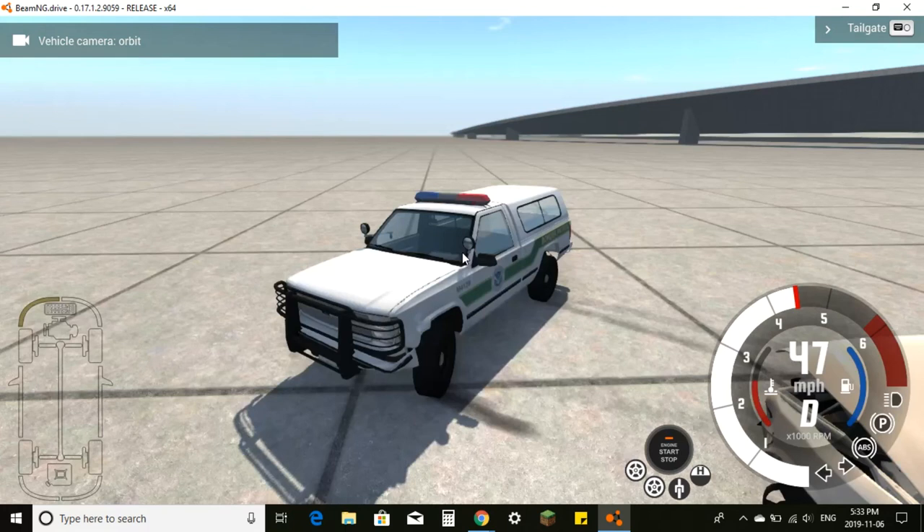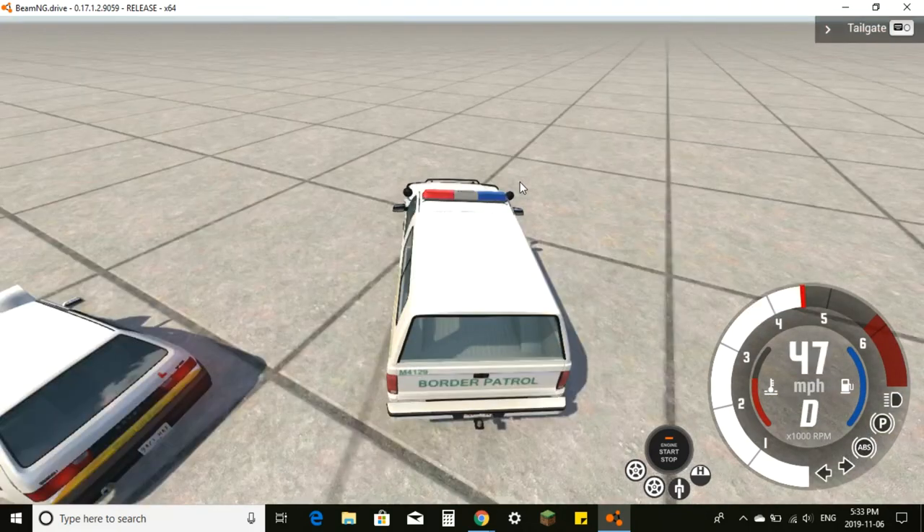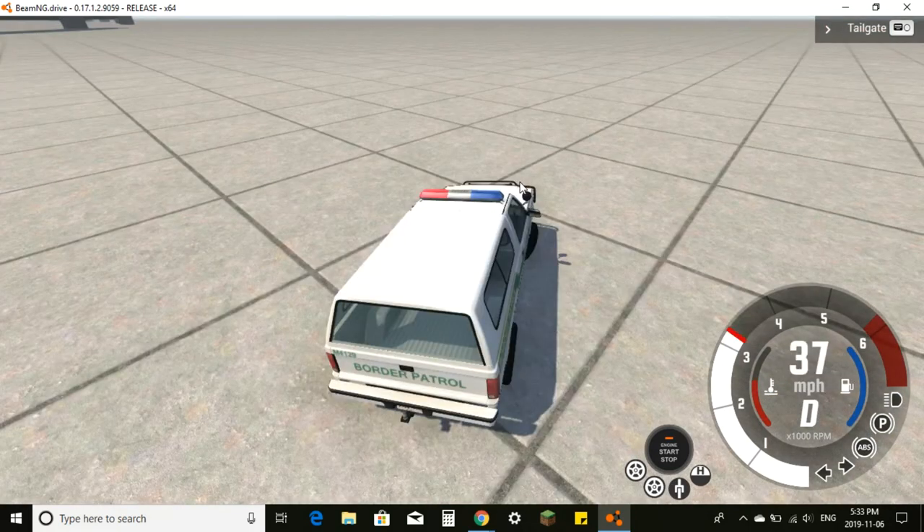This would be a good demolition derby car because it has a ram bar on the front — very useful. That other car looks actually destroyed. We also missed one — and we can open the back of the police truck if we wanted.